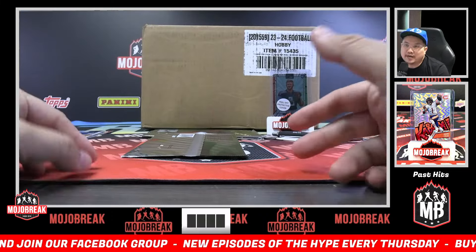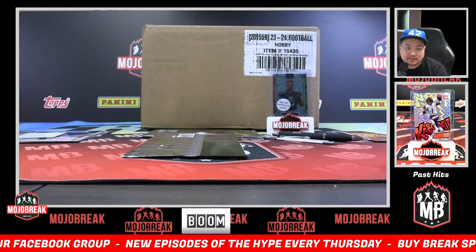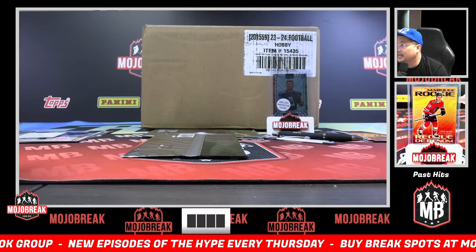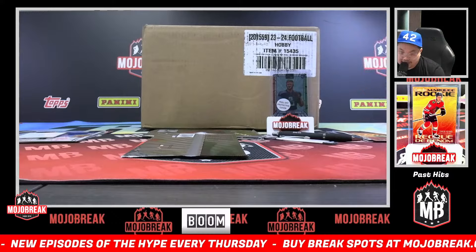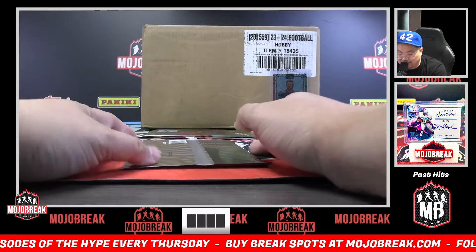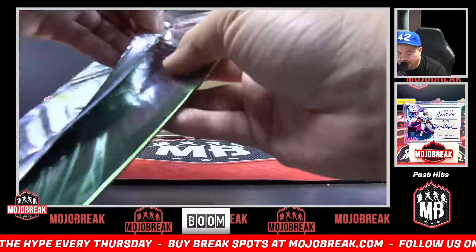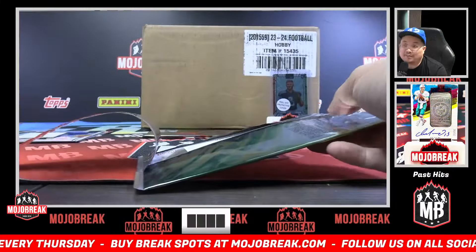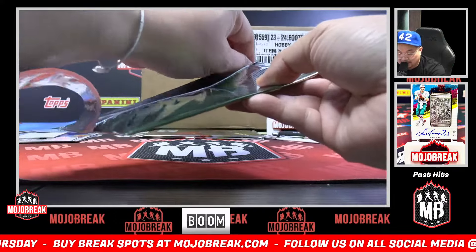If I'm pricing stuff out that doesn't have a checklist yet, I'm doing my best to guess what's going to be good. On release day I might not catch it right away, but after release day — if the price is off on a team, if we need to lower or go higher on a team — once I actually look at the checklist, I'll adjust. I'm not changing any prices until after release day.